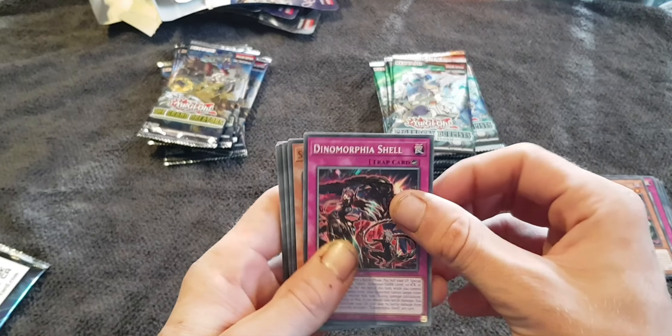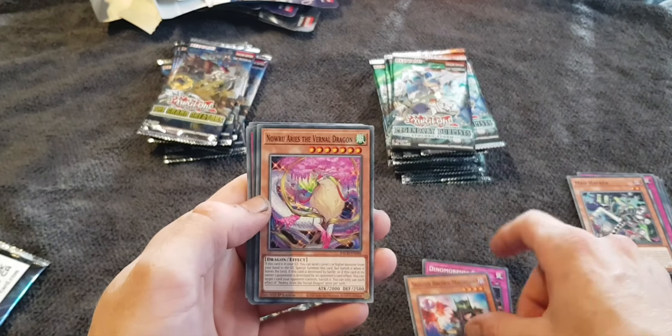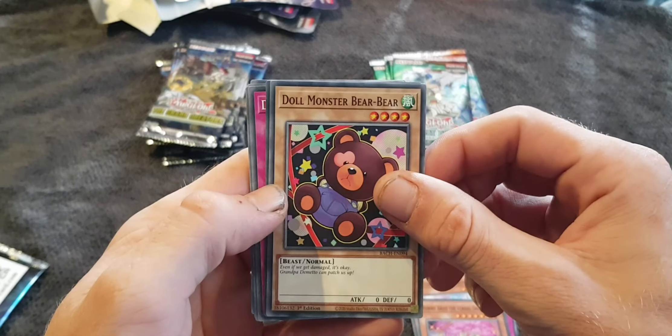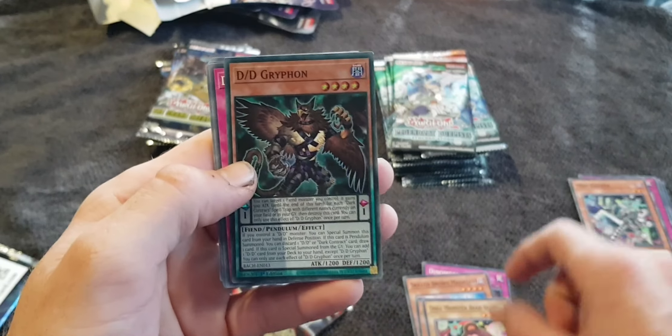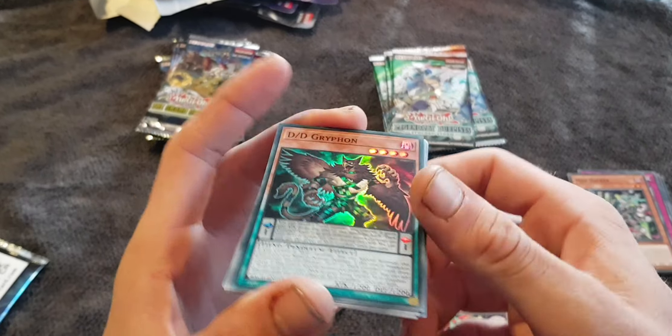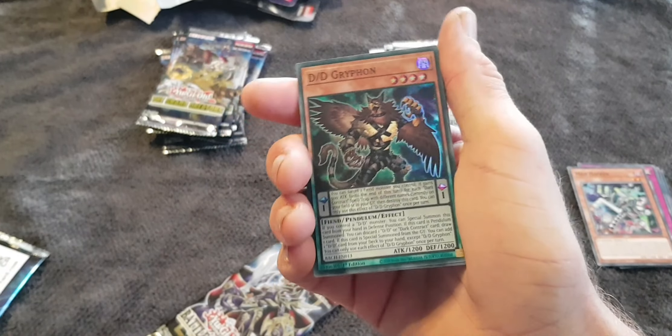Dino Morphia Shell. Skilled Brown Magician. Nauru Ares the Vernal Dragon. Dolmonster Bear Bear. That's a nice hollow pendulum — a very nice hollow pendulum.